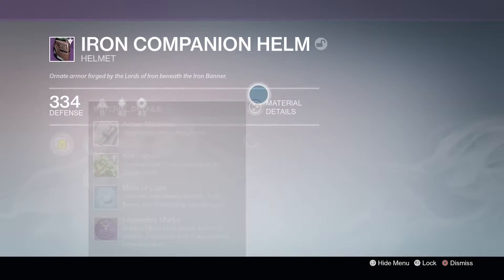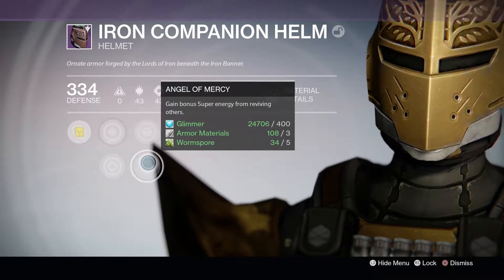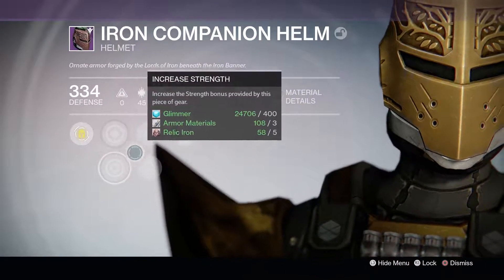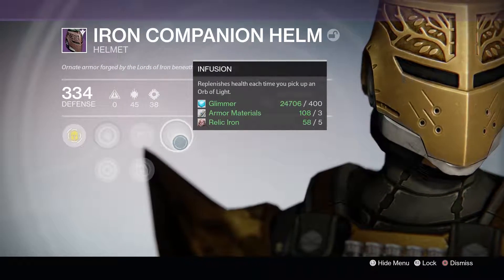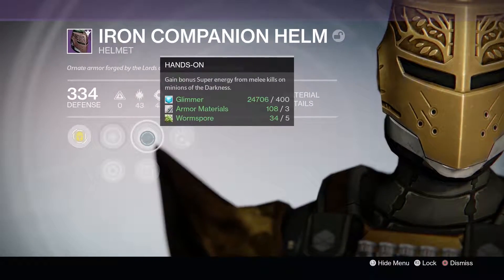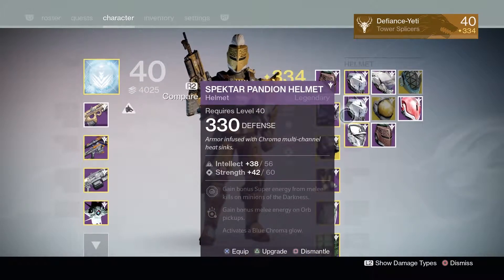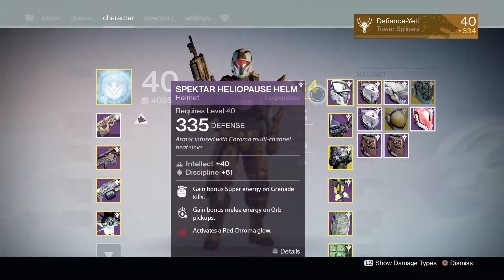Looking at the Iron Companion Helmets — the first one had Increased Discipline, Increased Strength, Hands On, Angel of Mercy, and Invigoration. The second had Increased Discipline, Increased Strength, Second Thoughts, Angel of Mercy, and Infusion. They're nice but only 334 light, and I don't think I'll use them after this Iron Banner — I far prefer the Spectre Heliopause Helm, which I'm really liking at the moment.